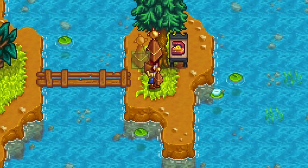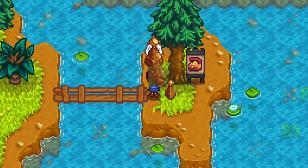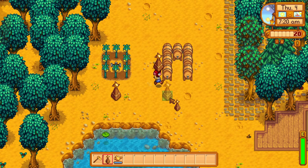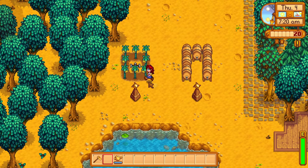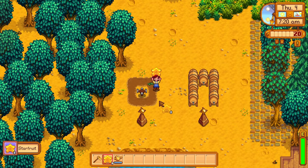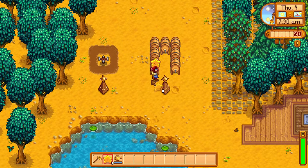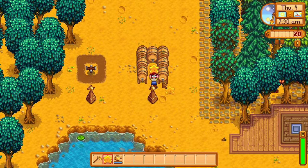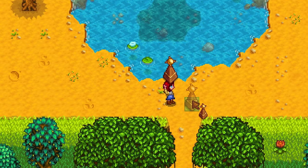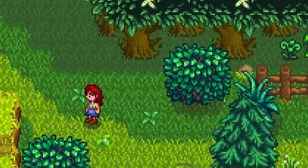The mini obelisk — do you know how amazing this thing would be if you could place it anywhere in the game? That would be absolutely game-changing. Unfortunately, it can only be placed on your farm, letting you teleport between two places on your farm, which isn't that great. But it could be really good if used correctly. The absolute best use is placing it right at the bottom of your farm by the exit to the Cinder Sap Forest.